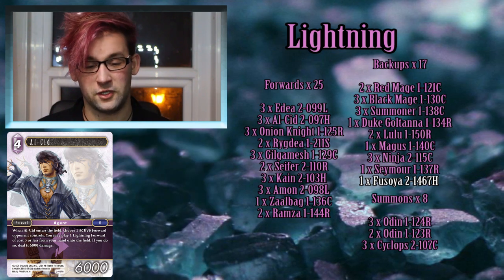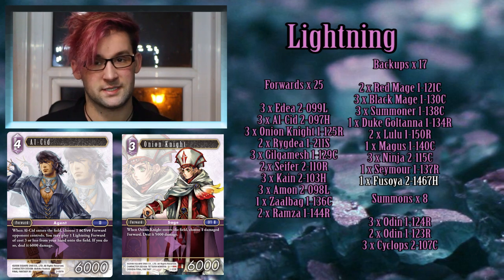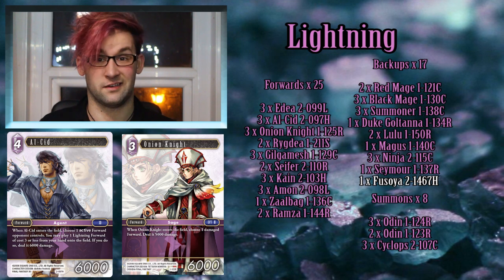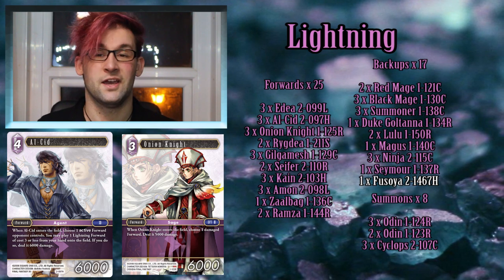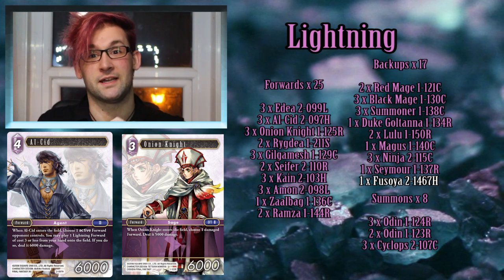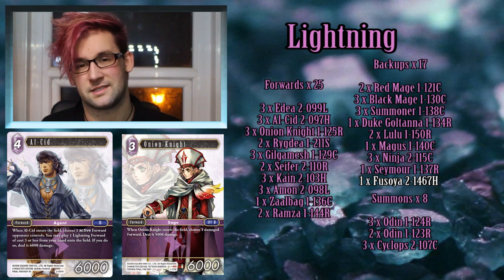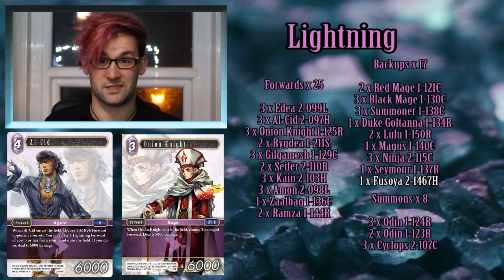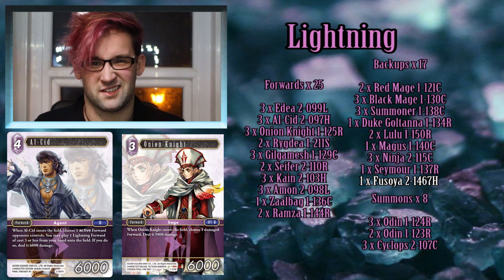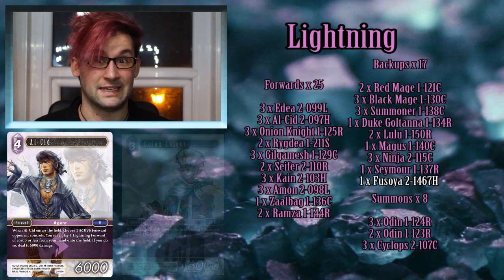The most common of these combos is Onion Knight. When you play Alcid and then play an Onion Knight straight after using his own ability, you're burning something for 6,000 damage using Alcid's ability and another 5,000 damage using Onion Knight's ability, totaling 11k — which is most of the time enough to kill most units. And because you're playing two units for crystals you're generating advantage while doing it, so it's a very strong play. I initially thought Alcid was just okay but I was completely wrong about him.